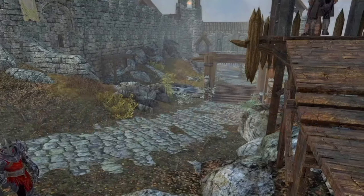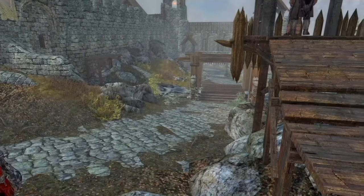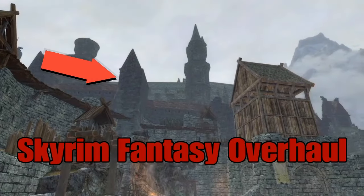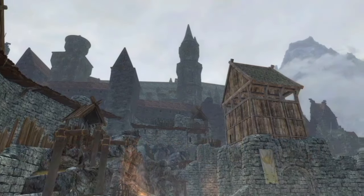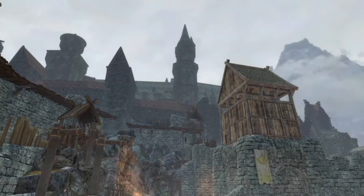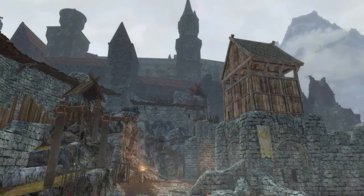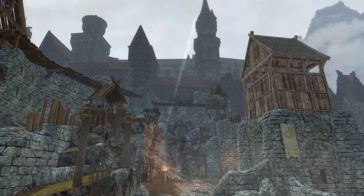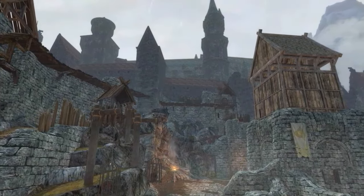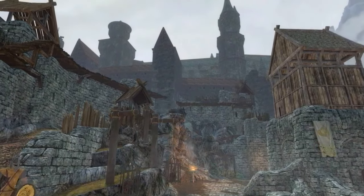Next we have Julia's Dirt Replacer, which retextures the ground to make it look more appealing. Skyrim Fantasy Overhaul is responsible for overhauling most of the walls in Skyrim across all the cities, and specifically it handles the inside of the city walls to make them look ten times more immersive.